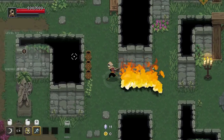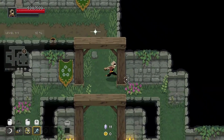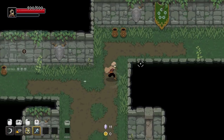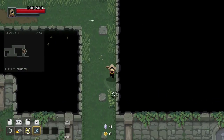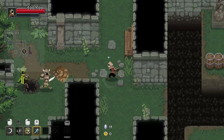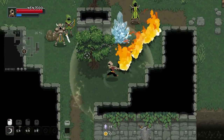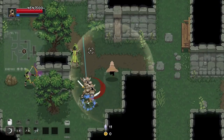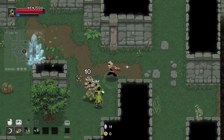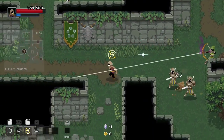I wonder if there's only three possible floors. That's one thing I would hope gets added over time — more possible floors. Floor variation in roguelites is pretty important to me. He just threw a big ol' rock at me. I wanna steal your projectiles. I missed. That dash is so much better — it's not even funny how much better it is.